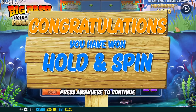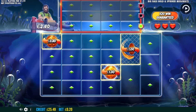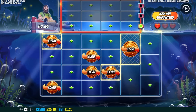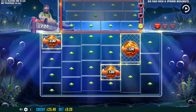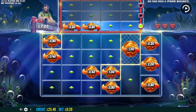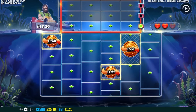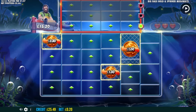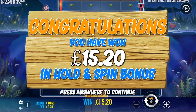Bonus number seven: yet again another hold and spin. Look what this one's got — about 60p a go. Come on, throw us a diamond. Oh it's so tough, I don't know why I started on this. It's taking me so long to get these bonuses honestly, and one free spins is all we've had. Bonus number seven: another hold and spin feature — we cannot get these free spins — £15.20.